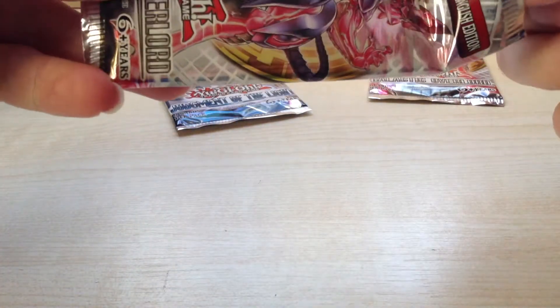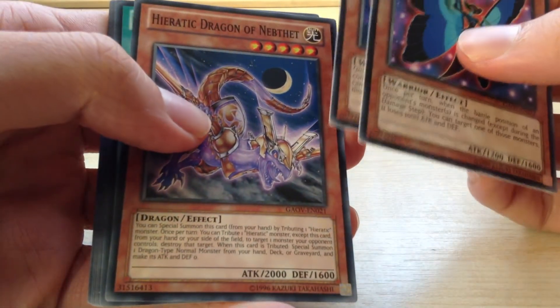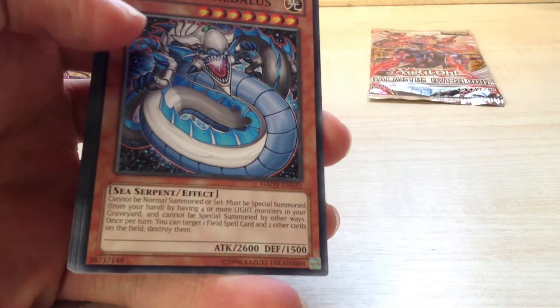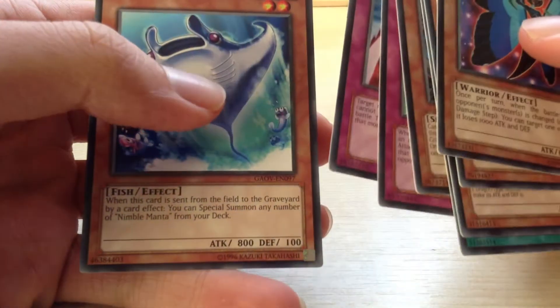Two more Galactic Overlord. Morphobot Spy, Blade Pouncer, Heretic Dragon of Nephict, Heretic Seal of Supremacy, Evil Diversity — just a Rare — Light Ray Daedalus, Gamma Shara, Manta Guard, and Nimble Manta.